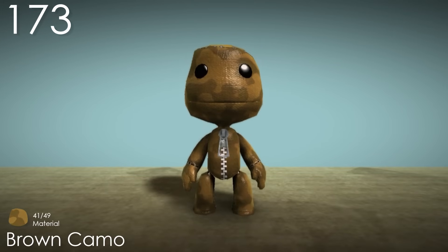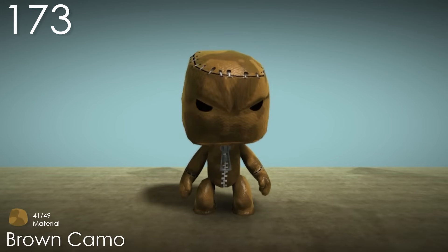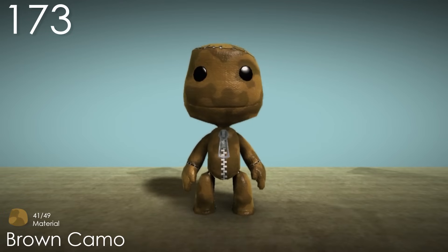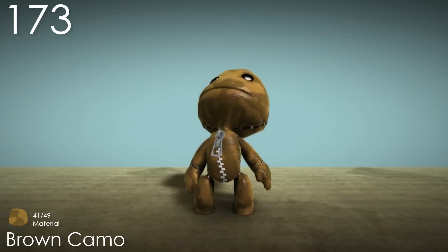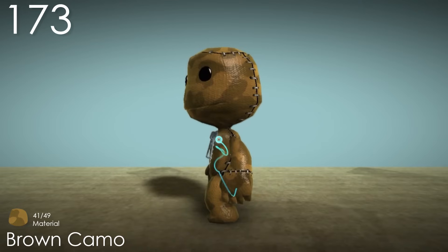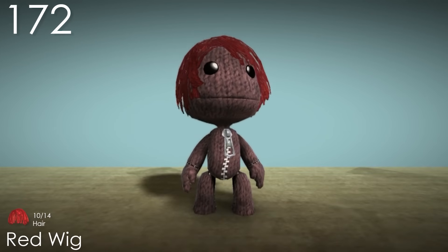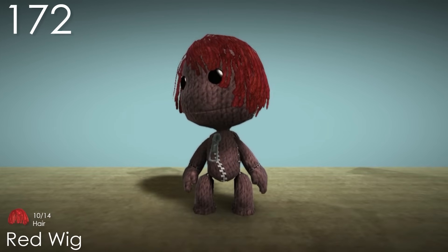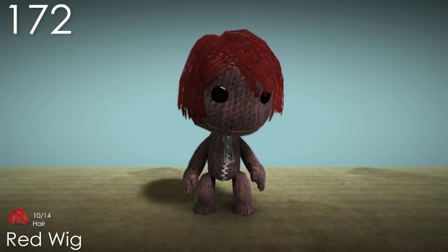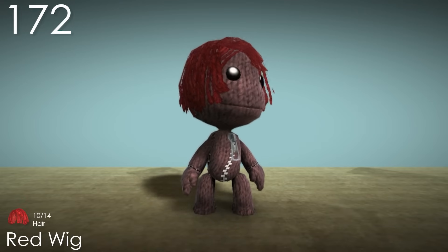Number 173: Brown Camo. Here's the first of four camo materials, and this is my least favourite. Mostly due to the fact that the colours aren't very interesting — we've already had some brown skins. The fact that it's meant to look like mud is all I like about it. Number 172: Red Wig. This costume is similar to the Blonde Hair Wig, but it looks a lot nicer and its shape is more normal, using a better looking colour. The texture still isn't the best, but it's a costume that I would actually consider wearing.